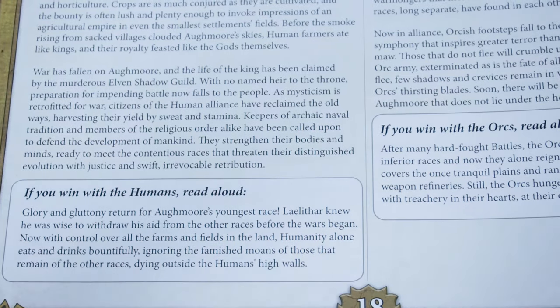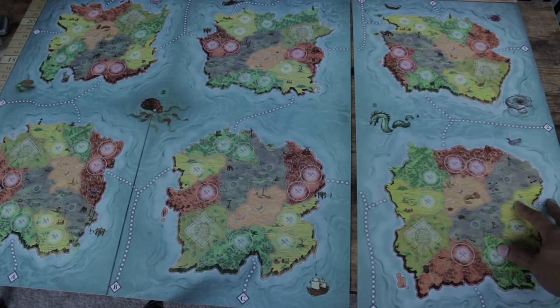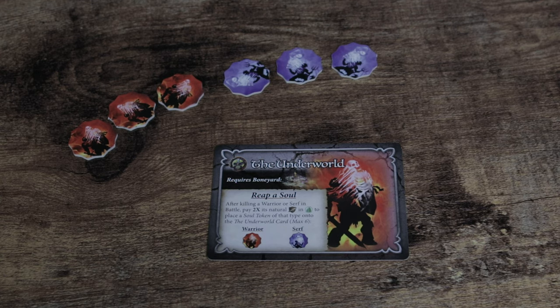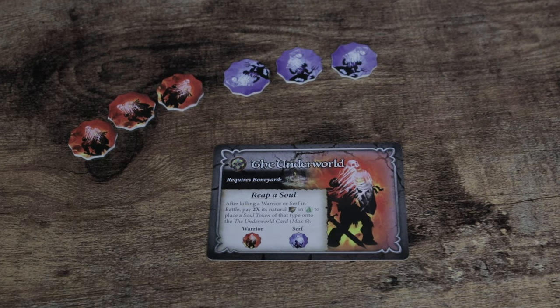The winner also reads aloud the victory lore at the end of the manual. The base game comes with humans, orcs, elves, and dwarves. In the Order and Chaos expansion, you can take your game to five to six players by adding in the Lionkin, the Undead, the Lizardfolk, and the Goblins. Gameplay is still the same, but for setup you'll attach the expansion board to the right side of the game board along with land and sea exploration tokens. If you play with the Undead — which is a personal favorite — you take the underworld card and six soul tokens. You get these by killing Serfs and Warriors in battle, and you can choose to reap their soul for benefits like more victory points or more strength in battle.